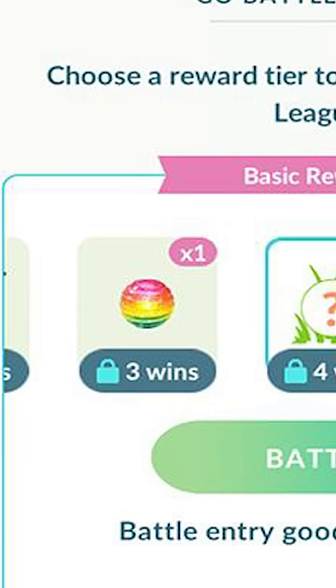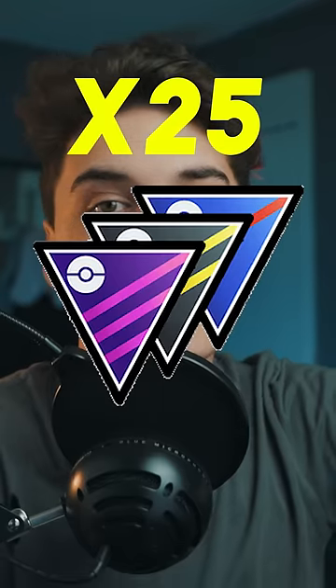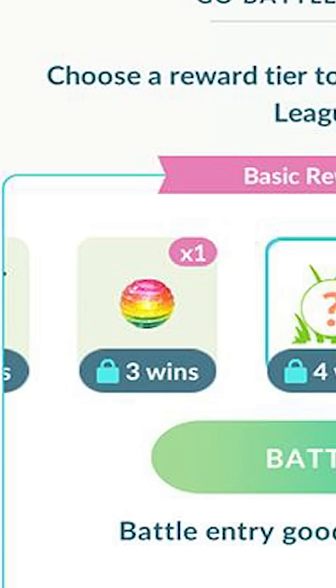If you don't have raid passes and can't do that method, your best bet is Go Battle League. Doing PvP, if you get a win streak you can get rare candy, and this stacks up as you're able to do up to 25 battles a day — meaning you have five chances to get those rare candies from your rewards.